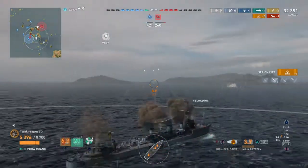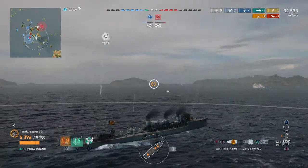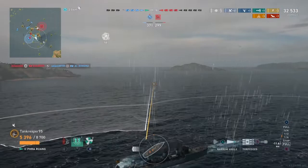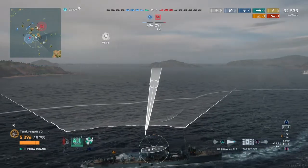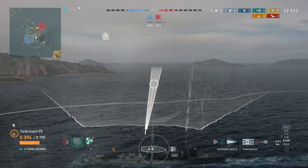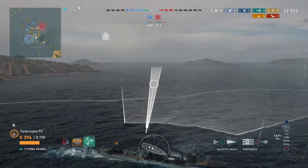I cause a fire on the Wyoming, forcing him to use his damage control party. I want to use my torpedoes, but now I don't know exactly where he is because smoke acts like a double-edged sword. We're up to 32,000 total damage. My team is keeping the rest of the enemy occupied on the other side of the map.